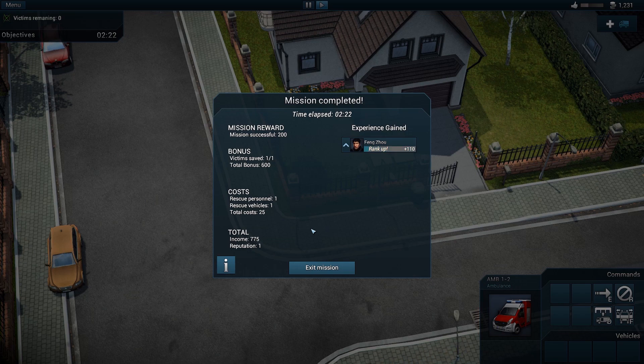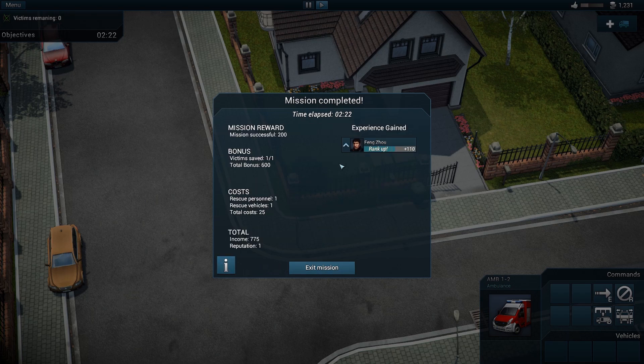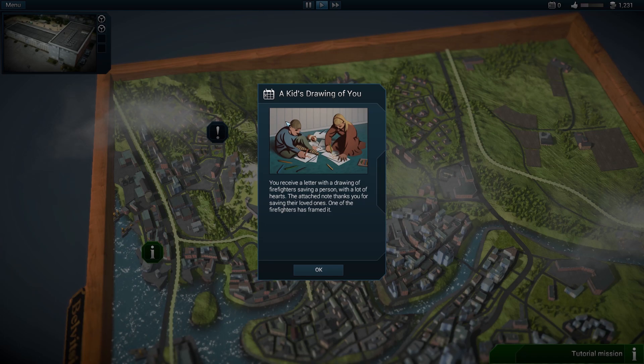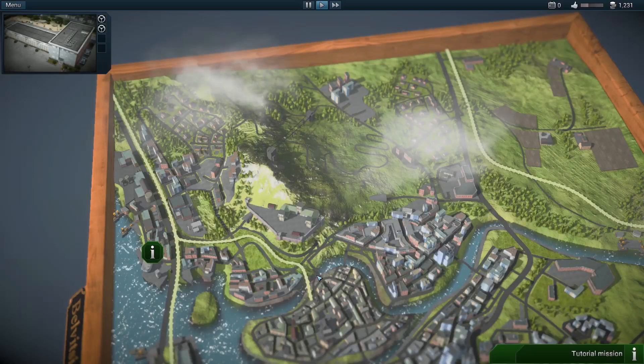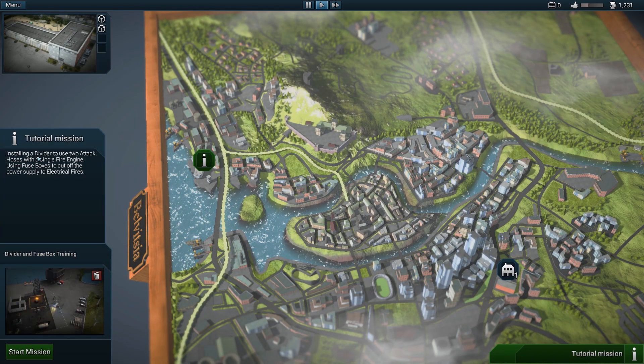The game has only just been released in the last day or two, so a couple of patches should be coming in. Mission completed! They give us a rundown of other things we can do. There are quite a few different fire types in this game which is quite realistic - you've got electrical fires and burning liquids where you need to use special foam. Our guy levels up. There are also these little briefings - a kid's drawing of firefighters saving a person with lots of hearts, with a note thanking you for saving their loved ones.